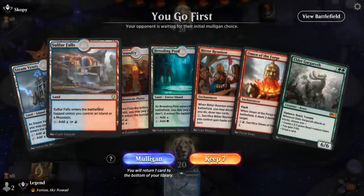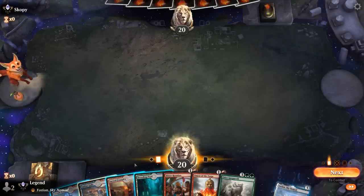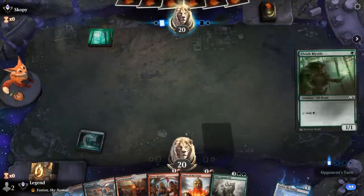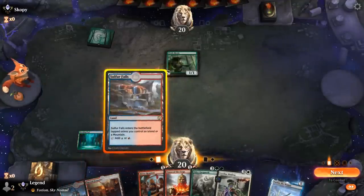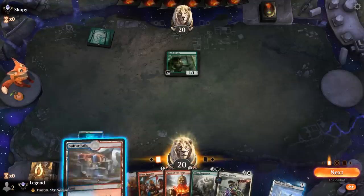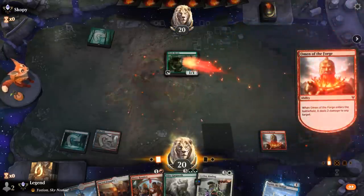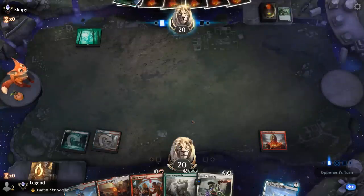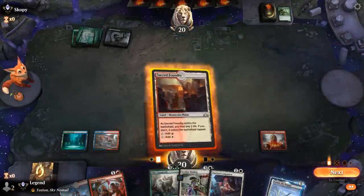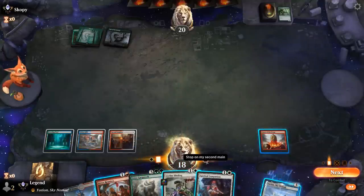Game 2, we're on the play. Our hand isn't amazing but we get to see some new cards with Reunion, and we have early interaction. We play a Breeding Pool then Sulfur Falls untapped, casting our Reunion — happy to kill Mystic. Binding's not a bad draw. Sacred Foundry already gives us all the missing land types so we don't need to shock ourselves. Turn 2 we see the opponent is on a Green Devotion strategy, so we'll hang on to Binding for bigger, scarier things, and play Companion since we don't have anything we actively want to discard with Reunion yet.